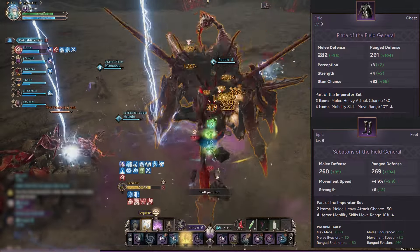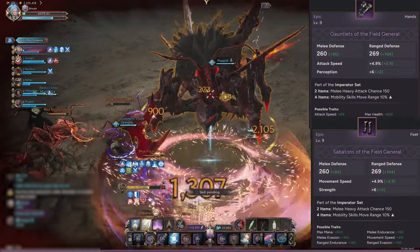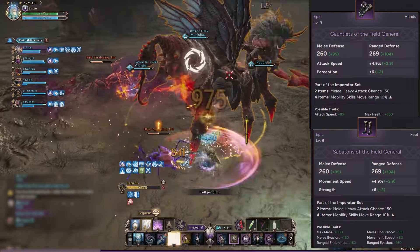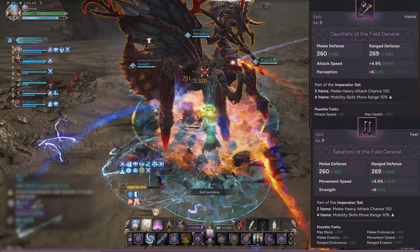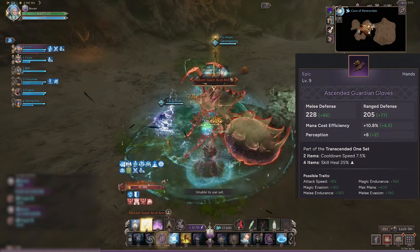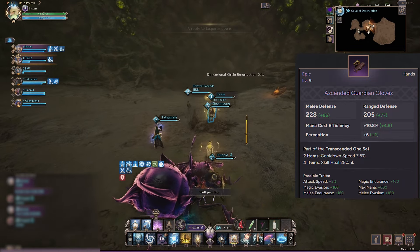I use Field General Armor and Boots for the melee heavy attack set effect. Although I would rather get Field General Gloves than Armor, because the gloves give way more Perception and attack speed, which is also pretty important since sword and shield skills are kind of slow and sluggish — you want to dish out skills as fast as possible before your buff timers run out. I bought the Ascended Gloves just because they're cheap, and they're not that bad since they give Perception and help with mana management, as I do find myself running low on mana sometimes.